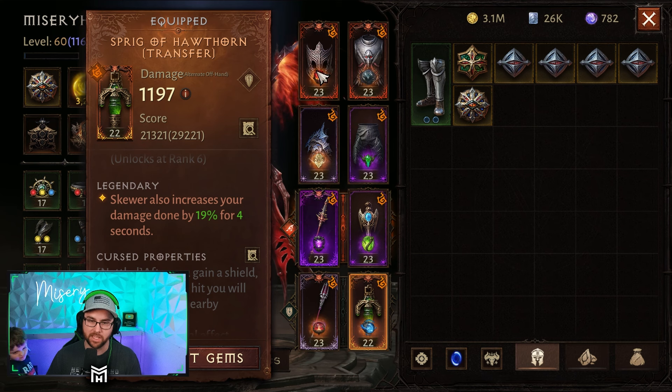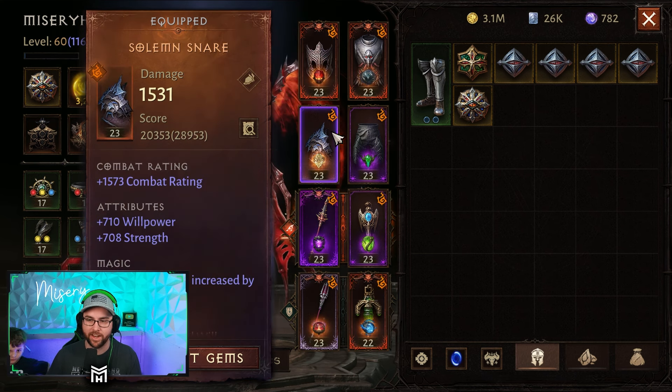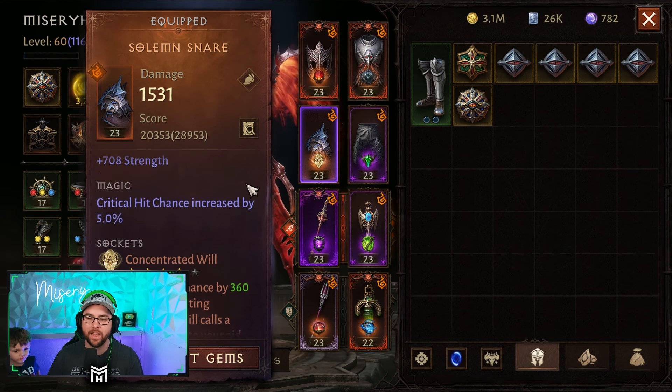Mixing it in with Bats, Siphon Blood, and everything else makes this do so, so much damage. And now that I made the slight adjustment to have Solemn's Snare, I can really get in and out of battle so much easier.